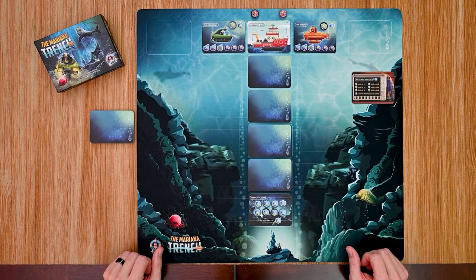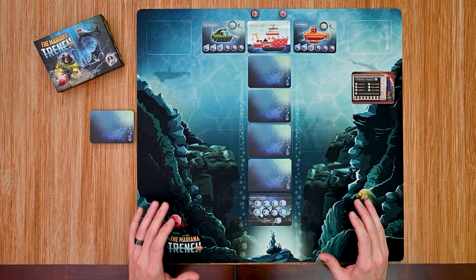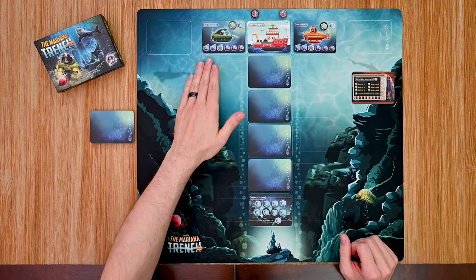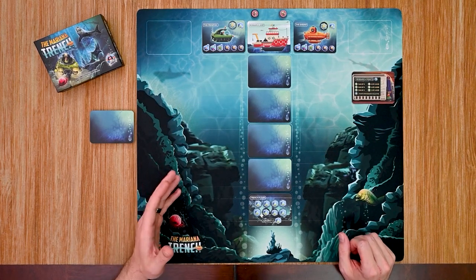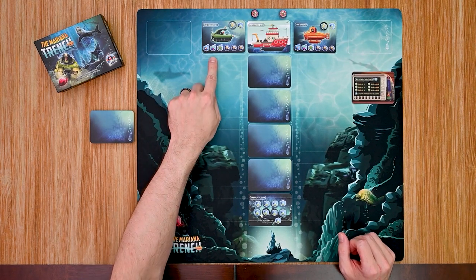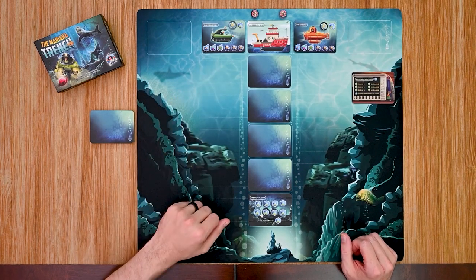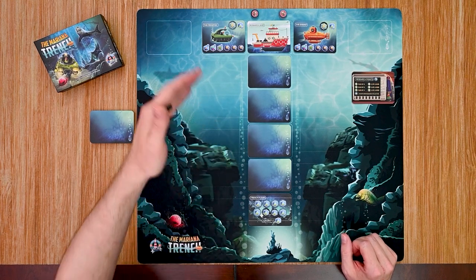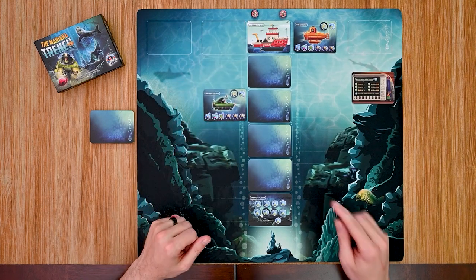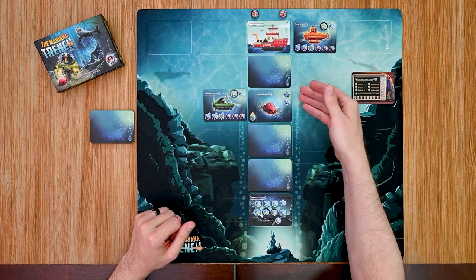This is a filler game — very easy to learn and teach. First, choose a player to go first; I'm going to have my green player go first. During a player's turn they choose to move up or down in one direction a number of spaces based on their movement. At the beginning of the game you have a movement of one to two spaces. I'll move green down two spaces, then reveal the card and resolve its effects.